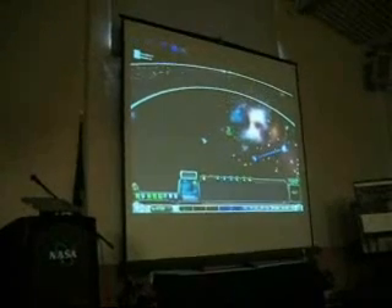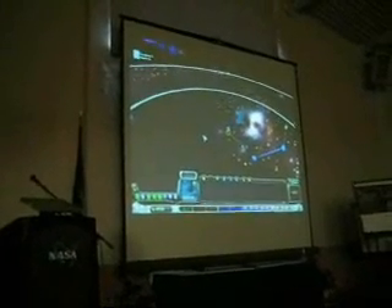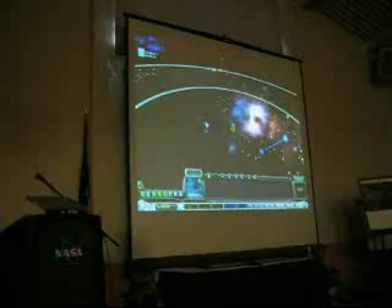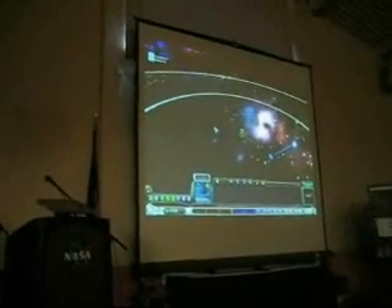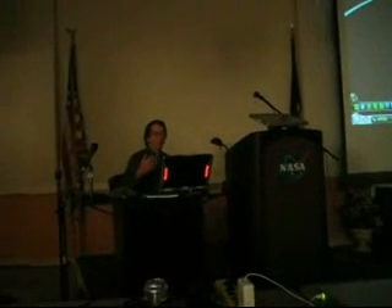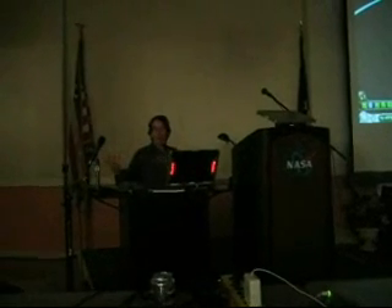As players move around this galaxy, we want them to encounter all the things they might find in space — things like black holes, protoplanetary disks. I wanted to convey to players, in a kind of caricature way, the layout of the galaxy, the types of things they might find, and the relative scales. Most people have no idea what the difference is between a planetary nebula and an emission nebula — they're tremendously different in size and kind of what they are, but most people have no concept of that.